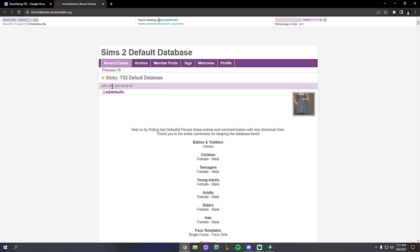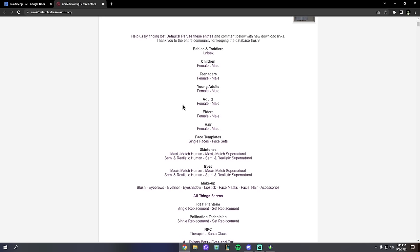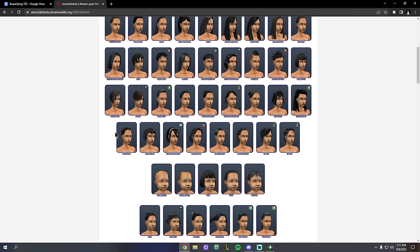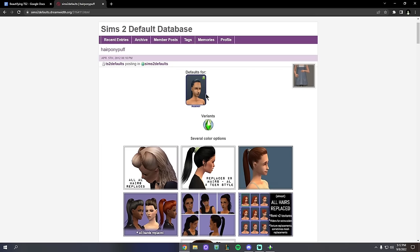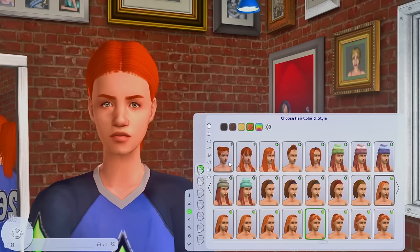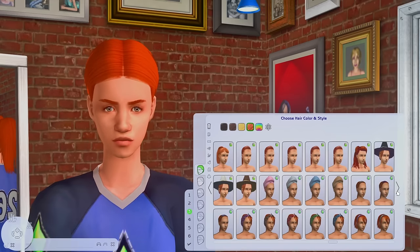Where can you find default replacement hairs? It's linked on the Google Doc. Go to the Sims 2 Default Database, click on Hair, then Female Hair, and it will show every hairstyle in the Sims 2 game. Clicking on a specific hair, like a ponytail with a bump, will show every creator that has made a default replacement for that hair. You'd have to default replace every single hair individually, which many people find very daunting.